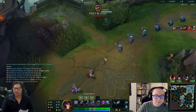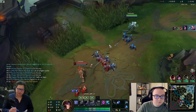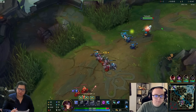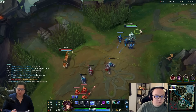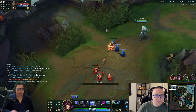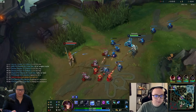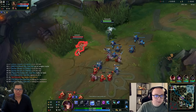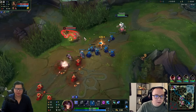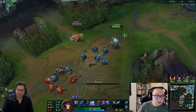I don't know what their team is doing with that invade - why is Twitch leading? He gets grasped, needs a little plank. There's no armor, health, or MR. Oh, he cancelled his E because of a bush - doesn't have a ward.